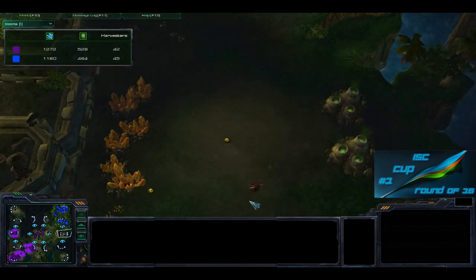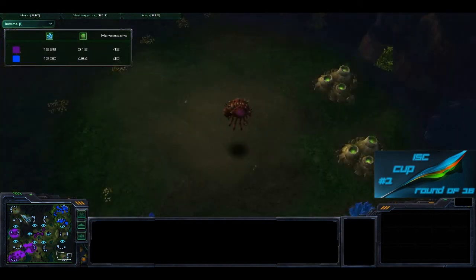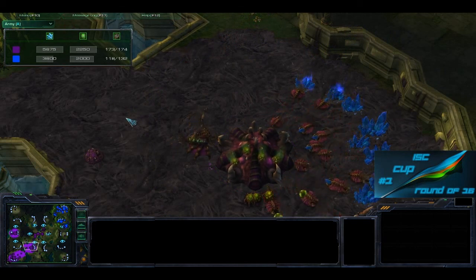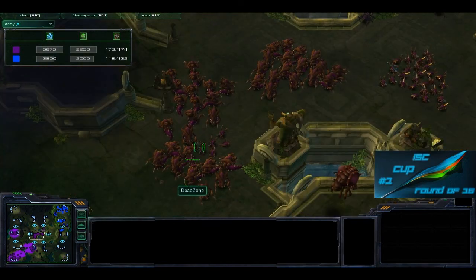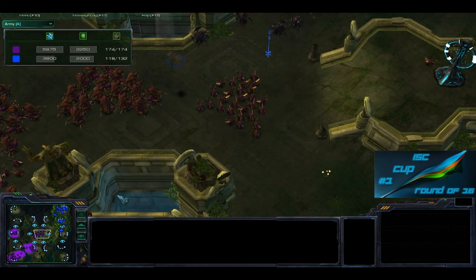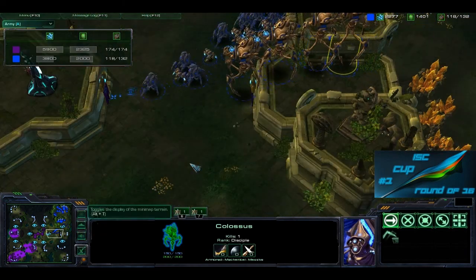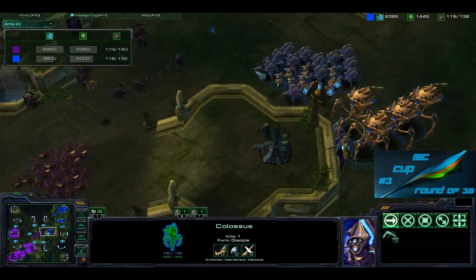Coming around this side, a Speedling is doing a little scout to see if Ambience has taken the gold. We still have Overlords in the top left and bottom right. It looks like a Hatchery is going down anytime soon. Looking at the army tab: 174 for Zerg, 118 for Protoss — Ambience is behind in unit count. It's all Hydralisks, Speedlings, and a couple of roaches for Dead Zone. But Ambience has four Colossi with Extended Thermal Lance completed — that will do serious damage to those ranged units.